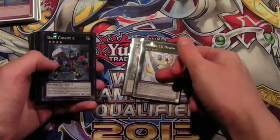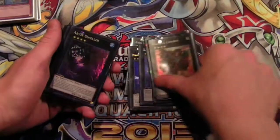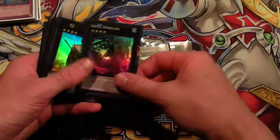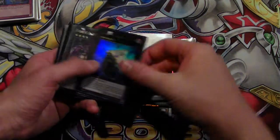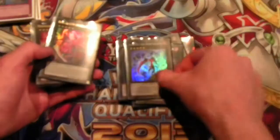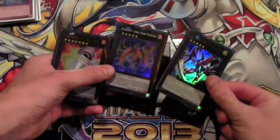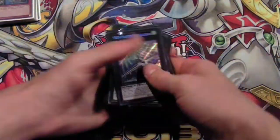The extra deck: King of the Feral Imps, Utopia, Gear Gigant X, 101, Exciton, Steelswarm Cell, Abyss Dweller, Number C101 — I was hoping to play Number C101 because it's like the greatest Chaos Xyz monster ever, but I played Cowboy over it because I couldn't find one before locals. Dweller, Black Ship, and Rhapsody — Rhapsody is so good against Lightsworns, I love that card. I played C104 Umbral Horror and C39. I used C104 a lot more than C109, but I did use C39 to burn for game. And then Big Eye and Dracosack for rank 7s.